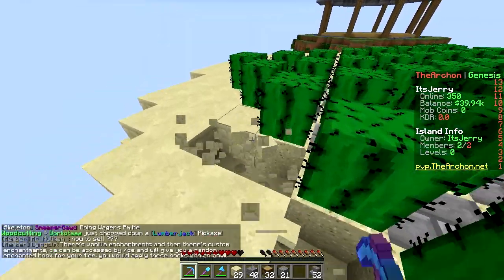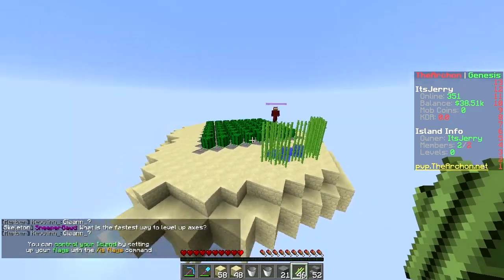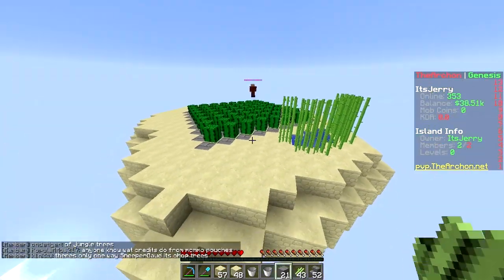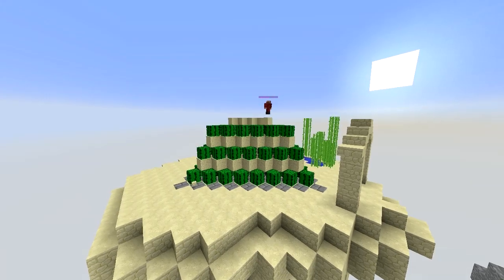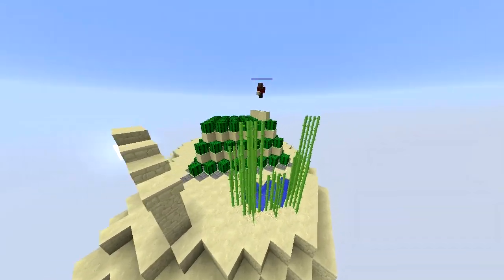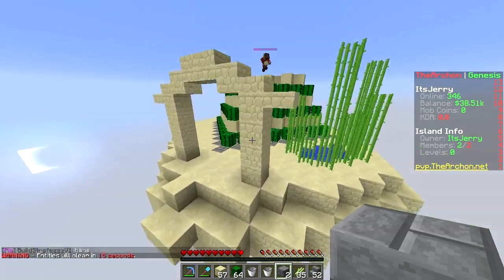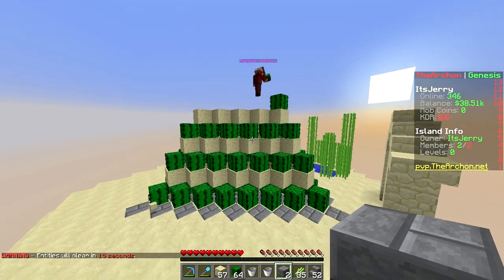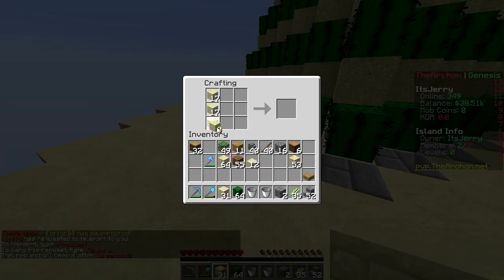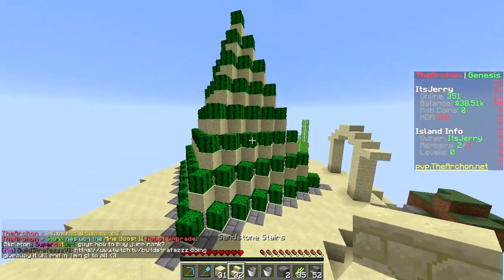I've begun working on the cactus farm. I'm still working on the bottom of the island - the bottom is more important than the front. We're going with the same cactus farm design, but this time it's kind of diagonal - definitely the most efficient method space-wise. It's getting narrower at the top - a pyramid shape - which fits perfectly with the desert theme, like the Pyramids of Giza.